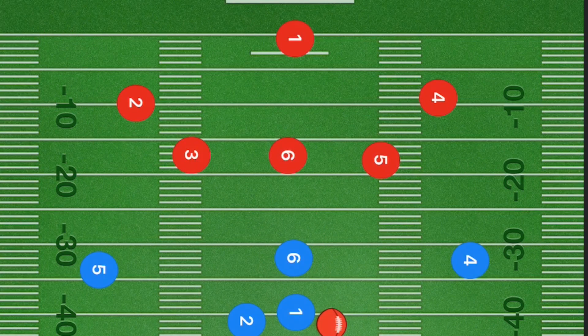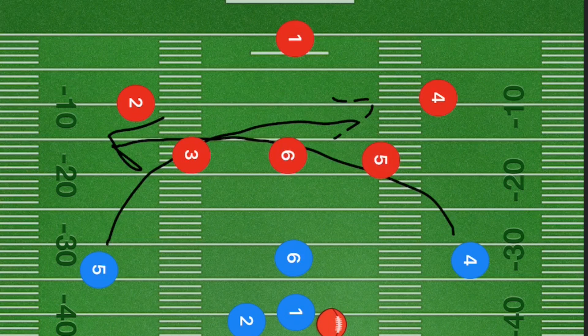This next play looks to get some shorter yardage but still some running yardage after the pass. Players five and four curl 10, 15, or 20 yards downfield depending on how far you need. In a blocking league, six and two are blocking. If not, six curls out at the line of scrimmage or five yards down, and player two curls the opposite direction along the line of scrimmage.